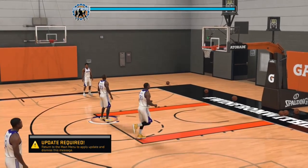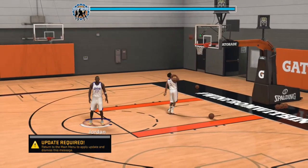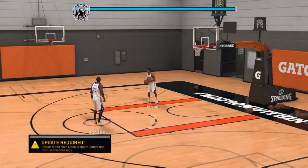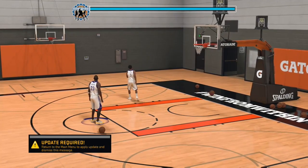You'll get your attributes raised — this time it was a plus one shot IQ. You just keep doing it: both triggers, say no, and again and again. Every three times you do that, you get another attribute raise.